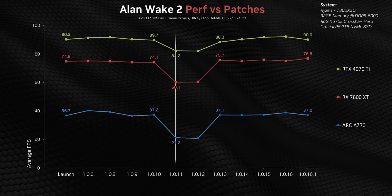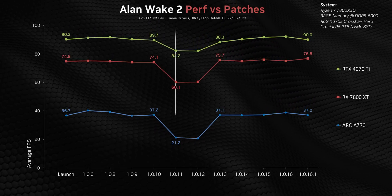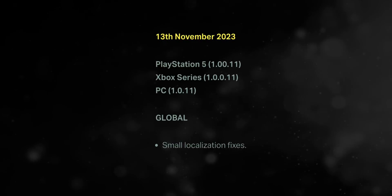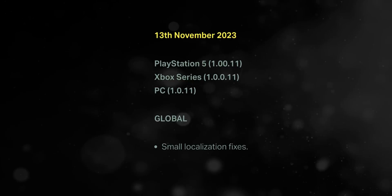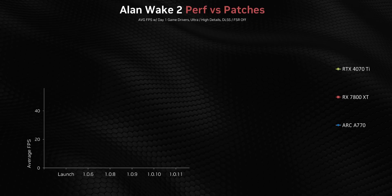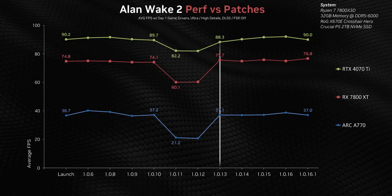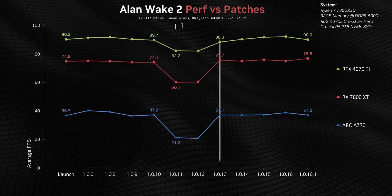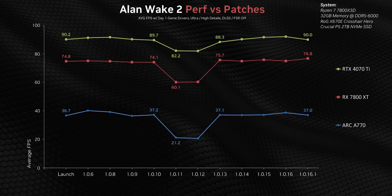Then patch 1.0.11 rolled out, which negatively impacted NVIDIA GPUs and downright destroyed AMD and Intel. This really came out of nowhere, because the update size was minuscule compared to other patches and the notes only listed a single small change. The issues stayed in place through the next patch too, until finally getting fixed in 1.0.13 about a month later. At that point, performance returned to normal and has stayed there for every GPU we tested.